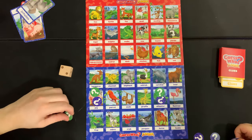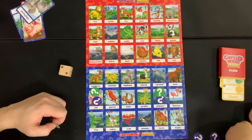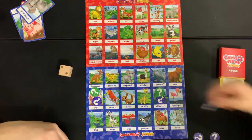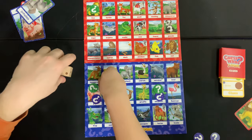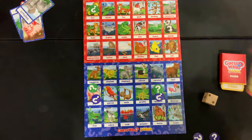We roll a two, so two clues: it lives on land and it's yellow. Ready? Three, two, one, go! Is it a lion? Is it a lion? Is it a lion? You take back your cheetah token — dang it.